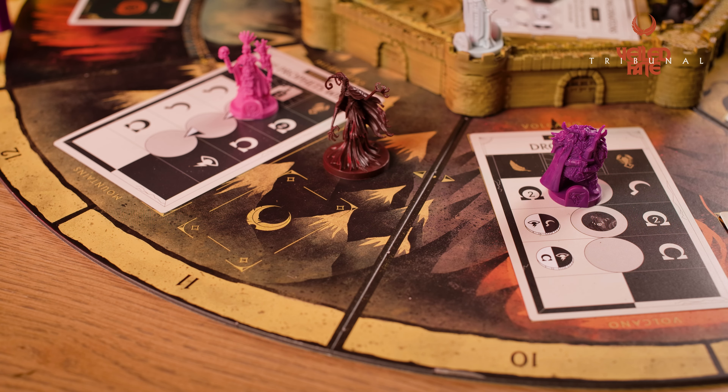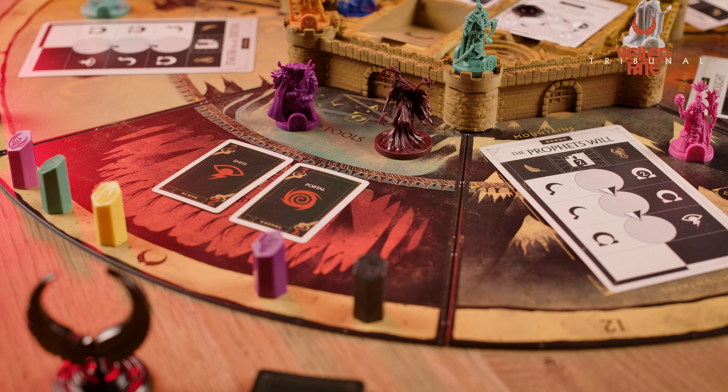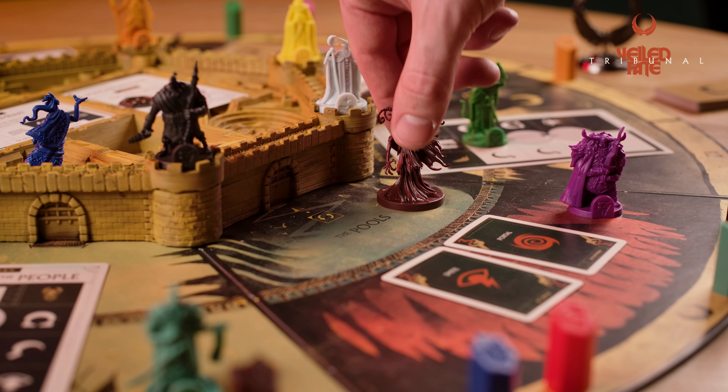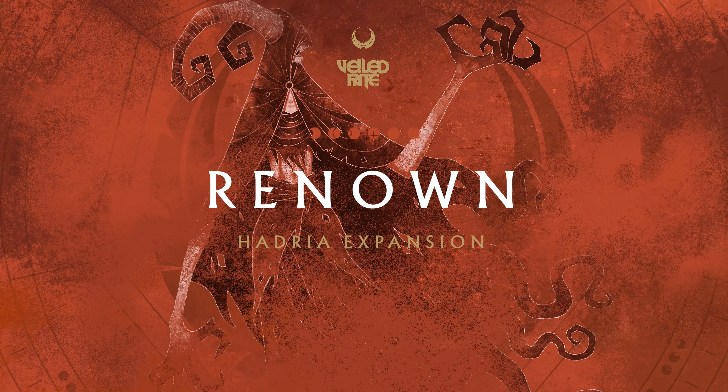Then draw two cards from the favor deck and place them side by side between the Abyss and the pools. Whenever a Demi leaves Hadria's space by movement or by god power, Hadria follows them to their new space. For instance, if a Demi moves from the Abyss to the pools and Hadria is in the Abyss, she will follow. If a Demi from the pools is portaled and Hadria is in the pools, she will follow. Hadria can never be placed on quests, but she will follow Demis into quest regions. Note that Hadria cannot be moved manually — she can only be moved by following demigods around the board.